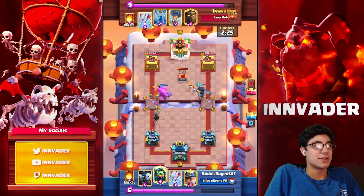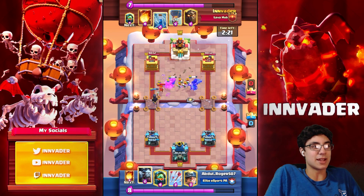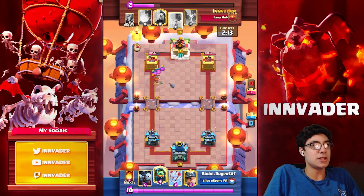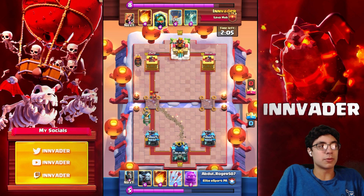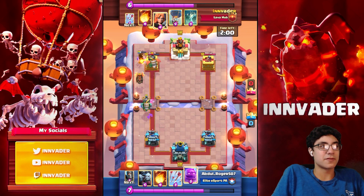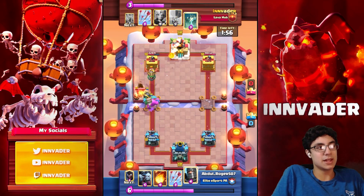I go in with the Arrows here just to get rid of the Night Witch Bats so our Valkyrie can stay alive longer. Then I do go in with the Zap to make sure our Valkyrie stays alive long enough to counter the Dark Prince as well. Then she goes ahead and takes care of the Elixir Blobs so that I'm able to get elixir on defense. Then we'll go in with the push — I like to wait for my first Lava pushes after I get elixir from the E-Golem.